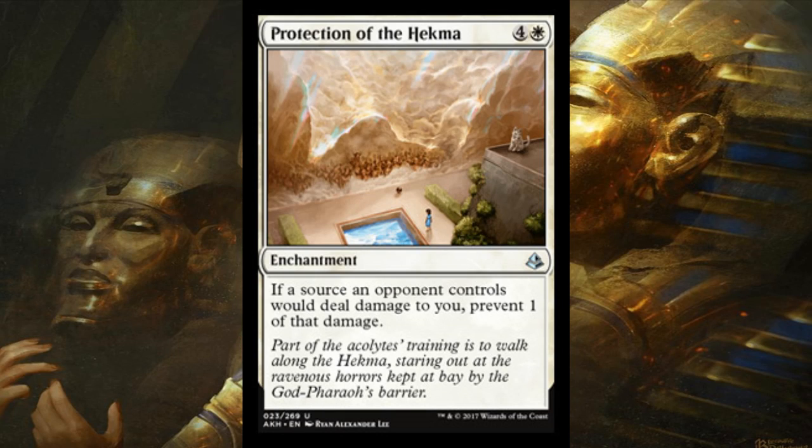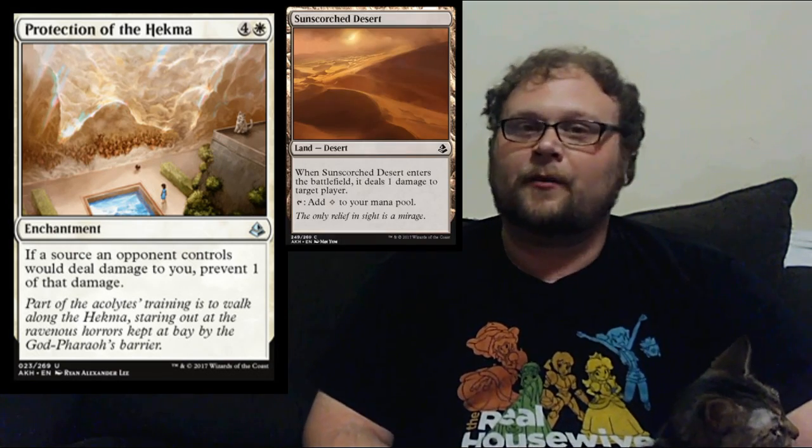Sandwiched between two decent cards that are fun to talk about, we've got this relatively bad card. This is Protection of the Hekma right here. It's five mana — four and a white — for an enchantment. If a source an opponent controls would deal damage to you, prevent one of that damage. It's nice to have something that will protect us against the rising tide of Sunscorched Desert decks, probably.